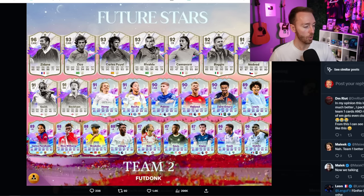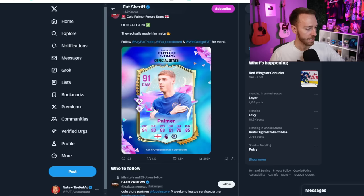In the main squad: Cole Palmer, Haaland, Zyre Emery, Rico Lewis, Salma, Parloelo — that card's going to be cracked. Nico Williams. Look at the pace in this team — almost the entire team has above 90 pace, except for probably center back Kiwior from Arsenal. Diakite from League One at right back is also a new card. There are even some other cards tweeted out by Footsheriff for a couple more players that might be included in this promo as well.